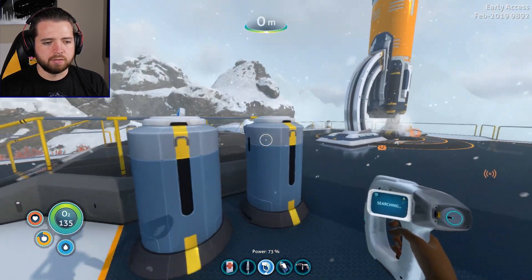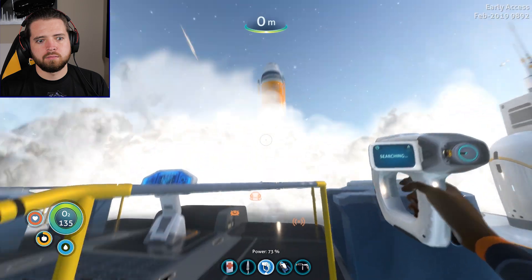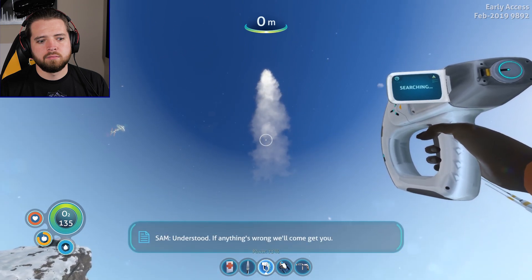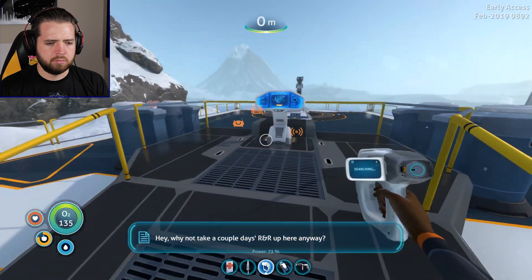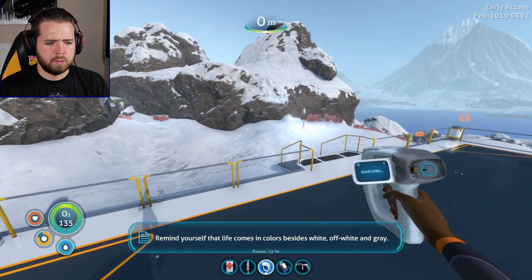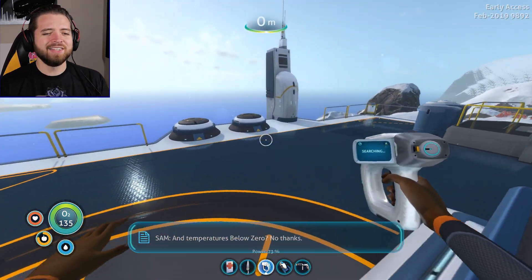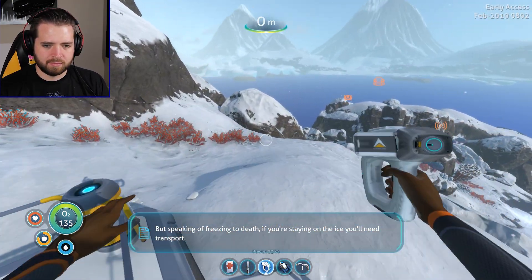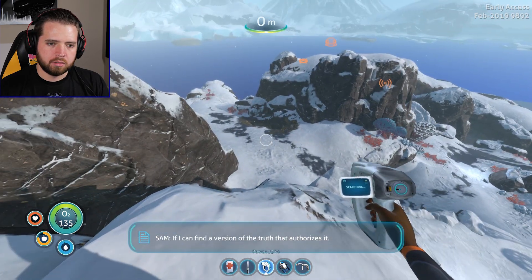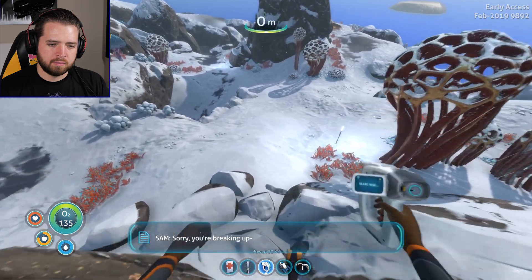Payload inbound, Vespa. Understood. If anything's wrong, we'll come get you. Hey, why not take a couple days' R&R up here anyway? Why don't you take a jaunt down here - remind yourself that life comes in colors besides white, off-white, and gray, and temperatures below zero. No thanks! She said it - the game title! Speaking of freezing to death, if you're staying on the ice you'll need transport. Thank God - you're trusting me with a snow fox? If I can find a version of the truth that authorizes it. You're amazing - promote this person!